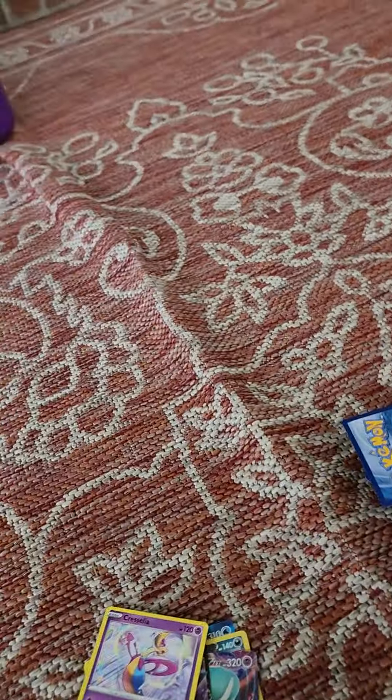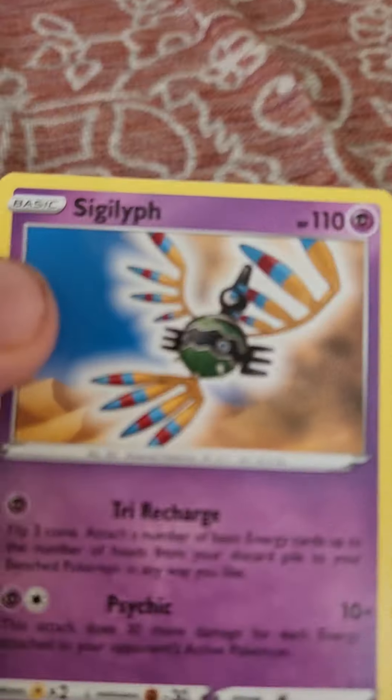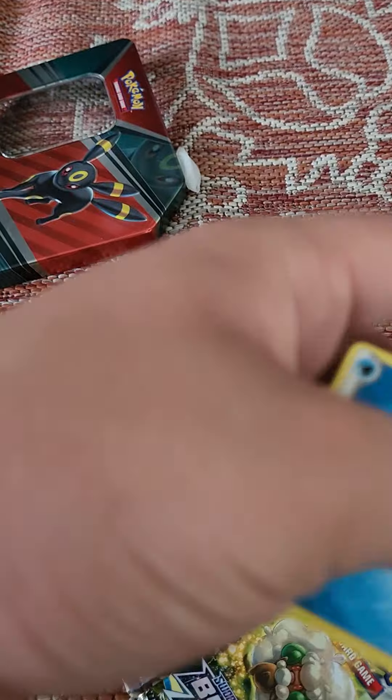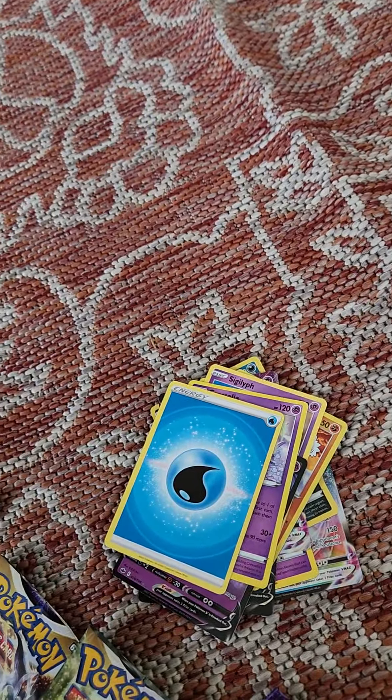I do have another Umbreon but I just cannot find where that is. We have Cresselia. We got Carracosta — I can't speak today. I got that card too, and I got the regular Calyrex. I really like those cards. As you can see I got some energies, and I got another one of those. I'm not exactly going to show all of them — I'm going to go through some of the cards and show you the significant ones to me, like holographics.